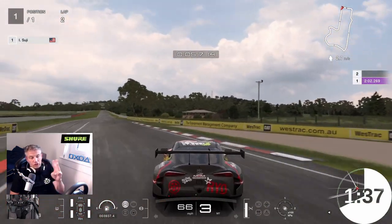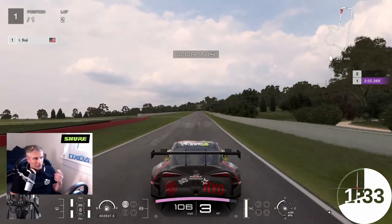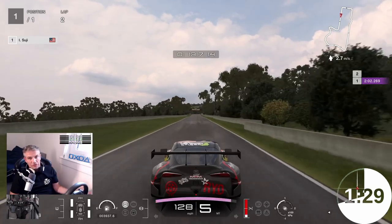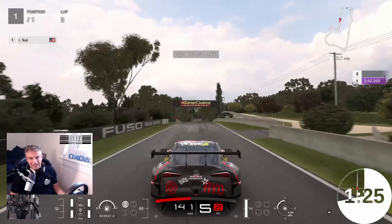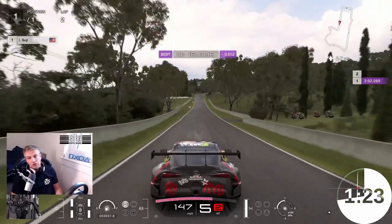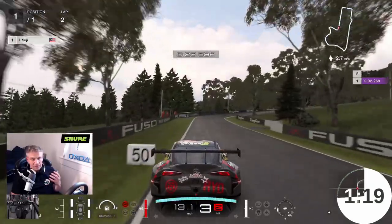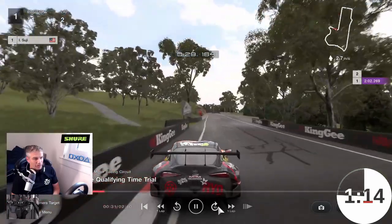Tip number 3: use the ghosts of the fastest lap times in the world. These guys have set the fastest lap times, their videos and laps are available readily for us to use, inspect and study, so make use of it. Look at what they're doing at certain bits of the track, see if you can pick up little hints and tips. For instance, this track here, Bathurst, in the Supra —